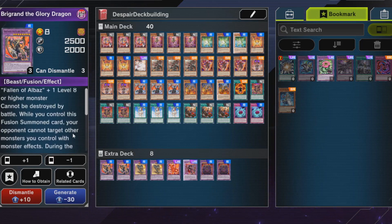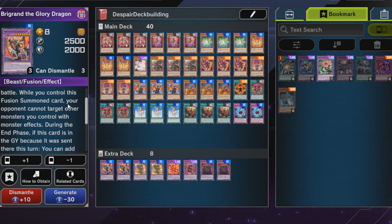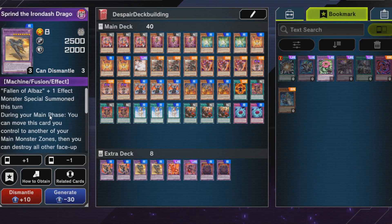There's a beast monster that works with Tribrigades — I tried running a Tribrigade Despia variant but it wasn't as good as I wanted, so I didn't go for that. The effect of this card isn't great but you can at least target other monsters with monster effects.